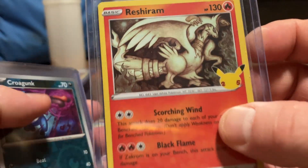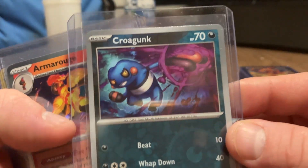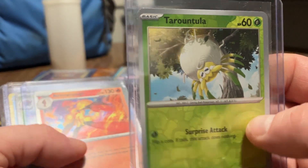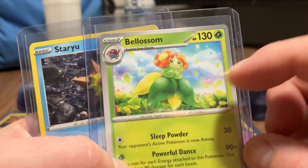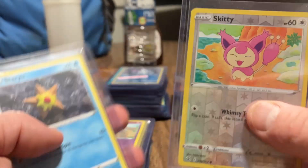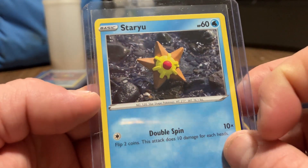With Pikachu 25th anniversary - that's what that means, 25th anniversary. Gunk Shot. Tarantula. Our Smog, Gloom - Gloom evolves into Vileplume or this Pokemon. Skiddo. Here's Misty's Staryu.